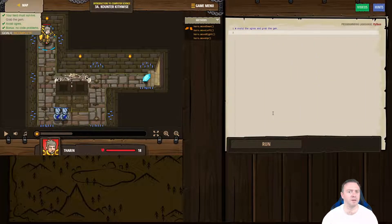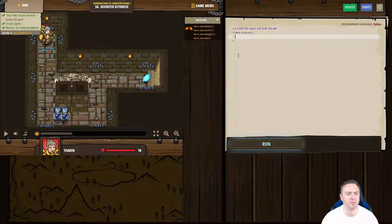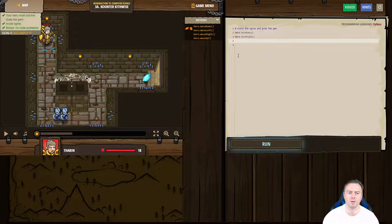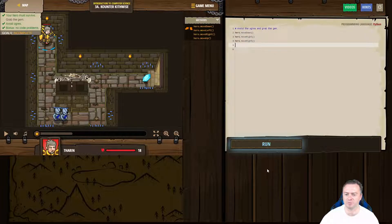Tread lightly. So if we think about this using the skills we learned before, we've got 4 options: move down, move left, move right, and move up. We obviously want to move down first, and then we probably want to run right, so we go hero.move right, and then hero.move right.